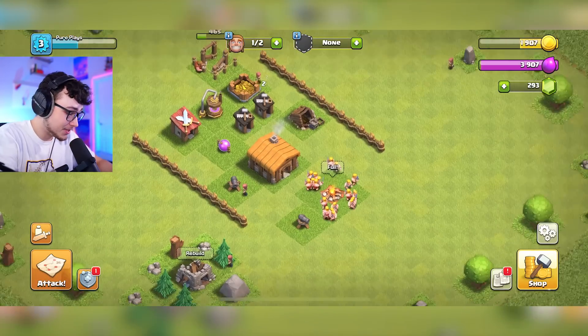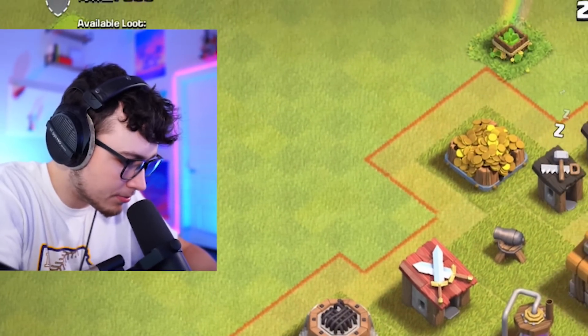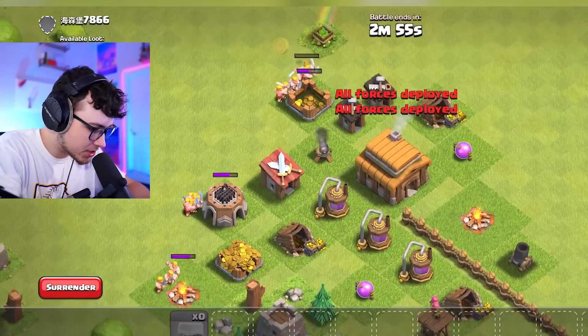While that's going, we have an army of barbarians so let's go attack another village. I need to get some gold right now. This base seems pretty solid — they do have a mortar which could be a problem, but we should be able to snipe these two gold mines right here. I'm just gonna place on both sides and see if we can get this gold as long as that mortar doesn't reach us.